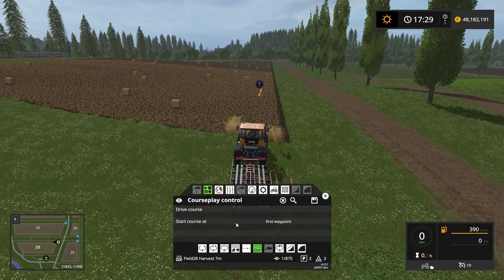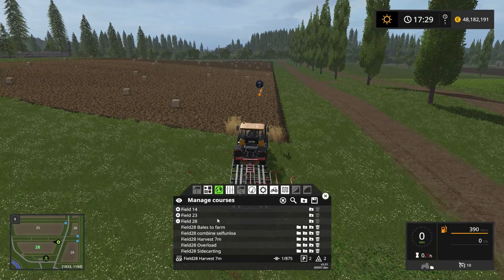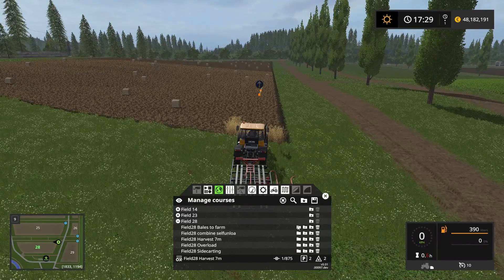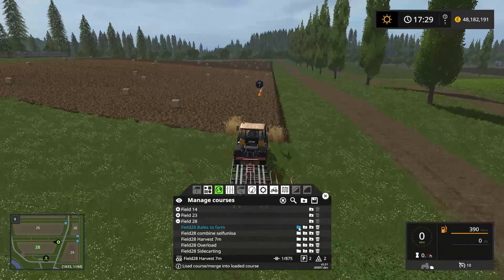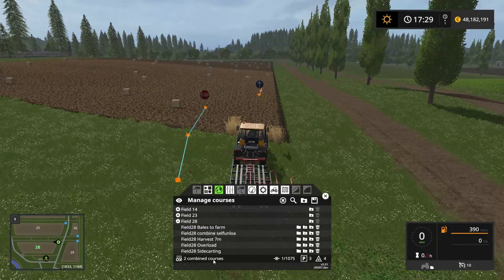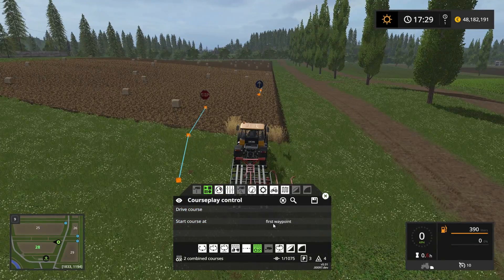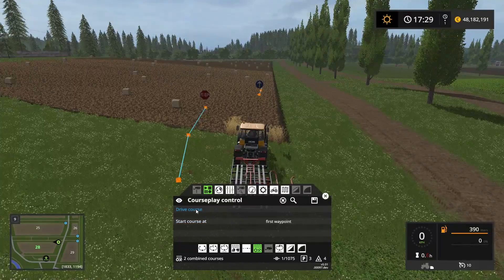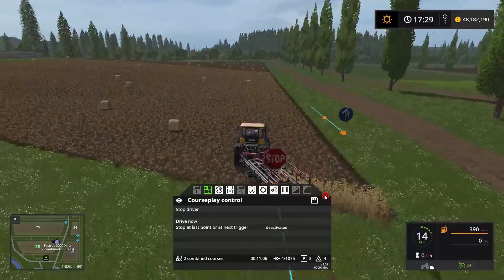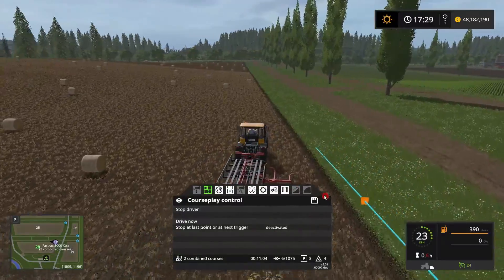We need to combine the two courses. Let's head into the field 28 container and load the Bales to Farm course. We are going to merge it into the already loaded course. Now we have two combined courses and we should be ready to go. Let's start at the first waypoint — drive course. He's going to go into the field, and he's off.